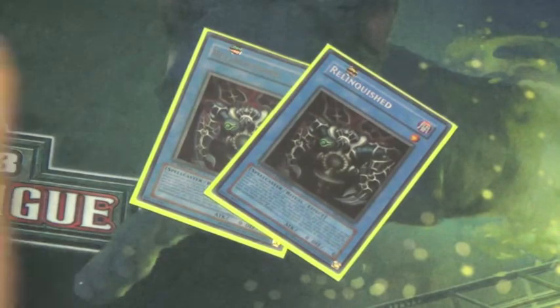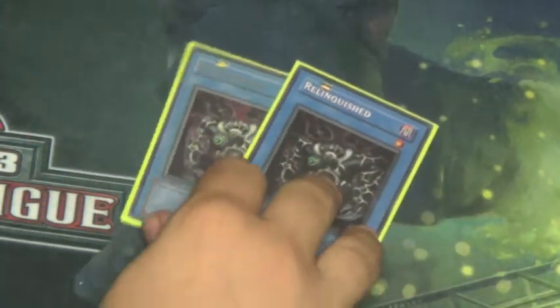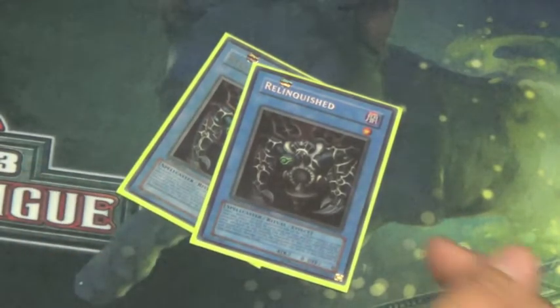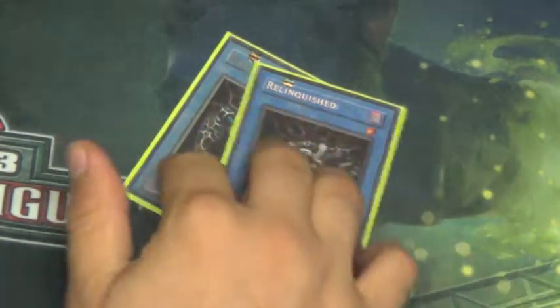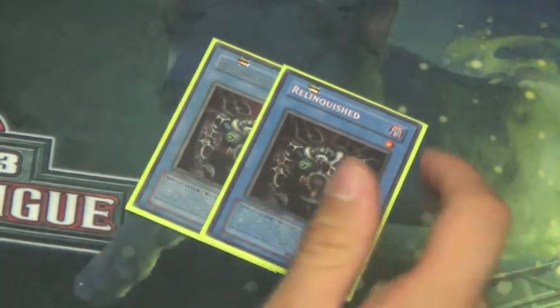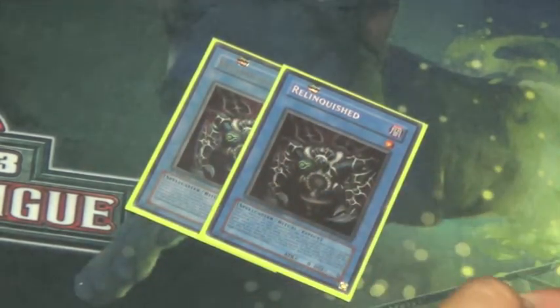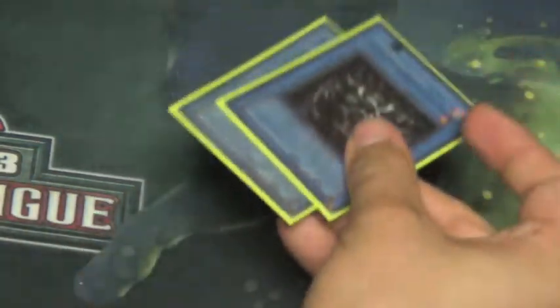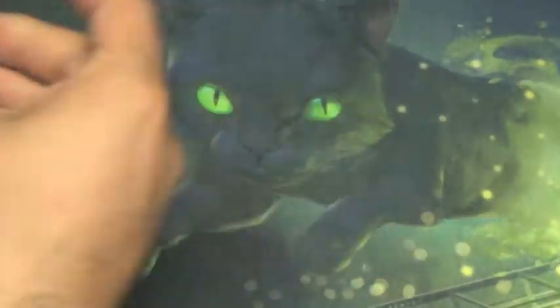Next, we run two Relinquished. We have our Spear Kuriboh that we want to use with it — stealing opponent's monsters. It's a one-star, you're always going to have the right target, it's always live, and it somehow synergizes with this deck. I play it as two since your primary focus is the Kuribohs and getting out the XYZs and other things you can do.